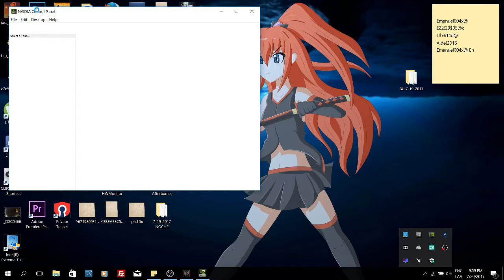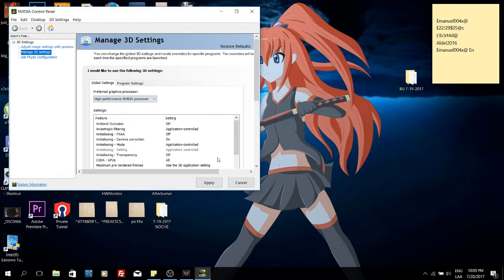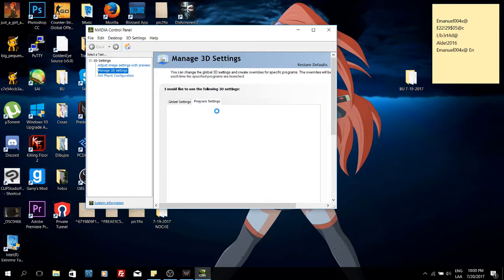I already did this before, but when I changed to power saver mode I think this setting reverted. In Manage 3D Settings, under Preferred Graphics Processor, I'm going to set it to High Performance NVIDIA Processor and click Apply. Now in Program Settings I'm going to make sure that the Java launcher for Minecraft also has the GTX 1060 set as its main card.